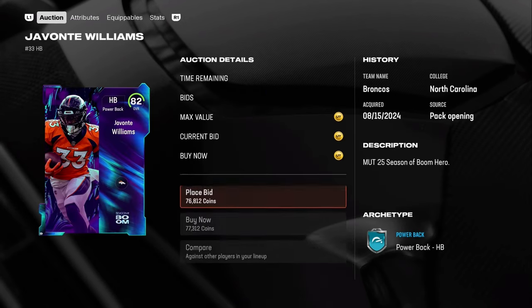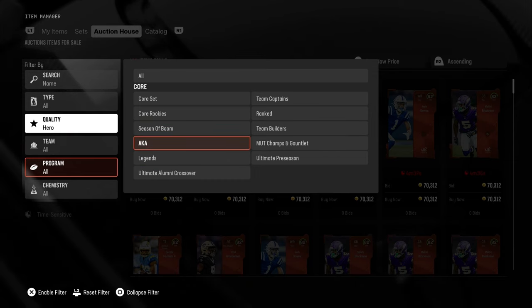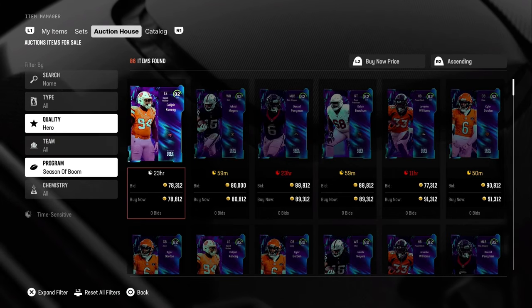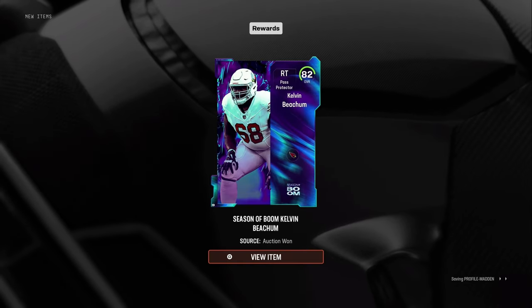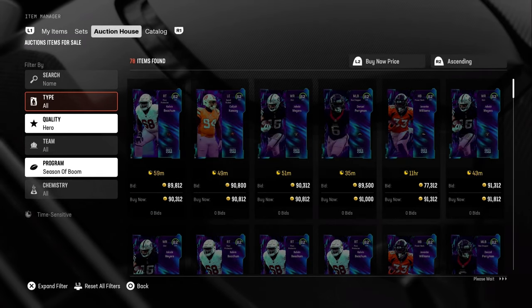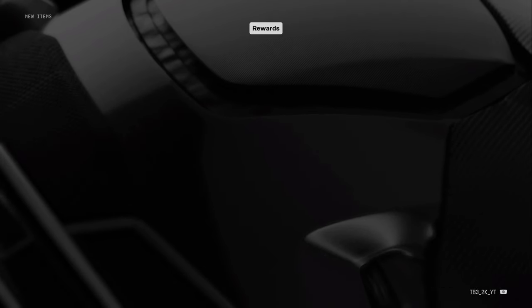We bought this card for $37k — get that little sniper there. Right here we got this card for $76k coins, about $5k-$6k profit right there, we'll take it. Another one right here for $78k coins and another $3k profit — I'll take it. Profit is profit.